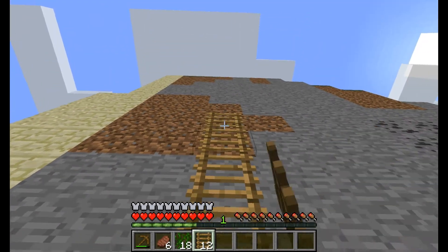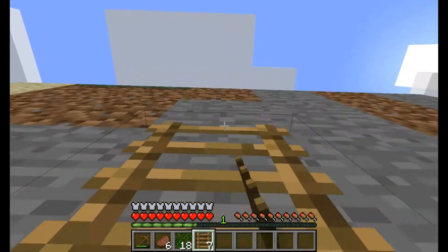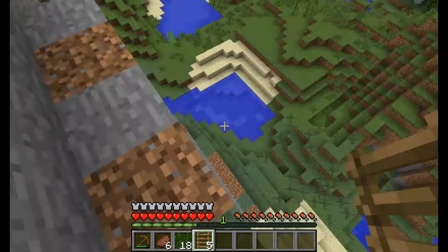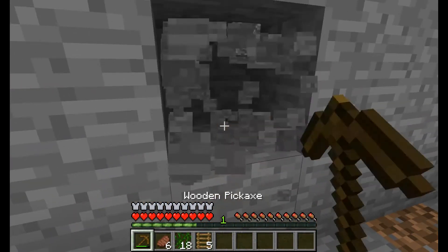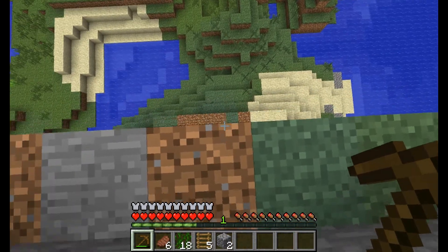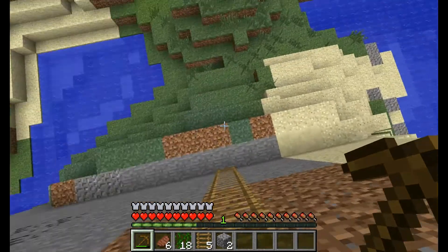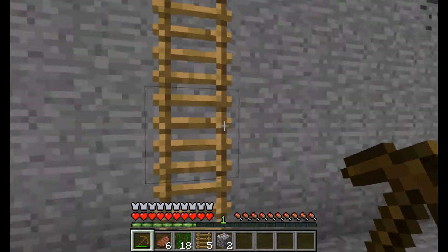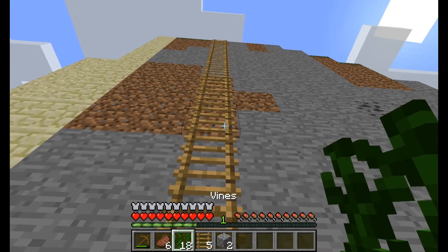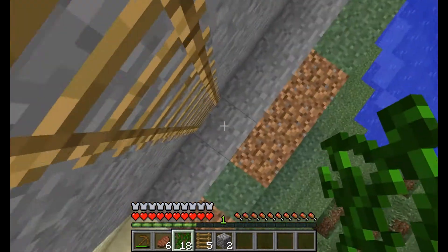So the first thing I'm going to do is create a ladder and go up to the top of this little cliff up here. So let's say this was your home, you could have a little doorway up here and it's kind of hidden this way. To get up here you have to climb up the ladder. Spiders won't really have an issue climbing up the walls but most other creatures I don't think can use ladders. So the ladder, like you can see here, it's a pretty effective way of going up and down.